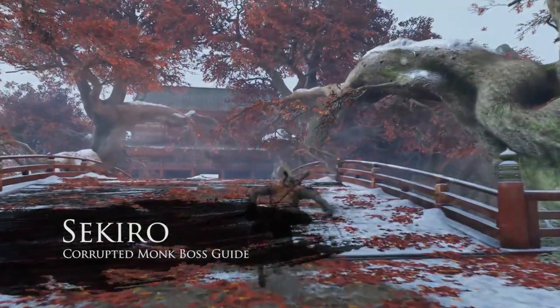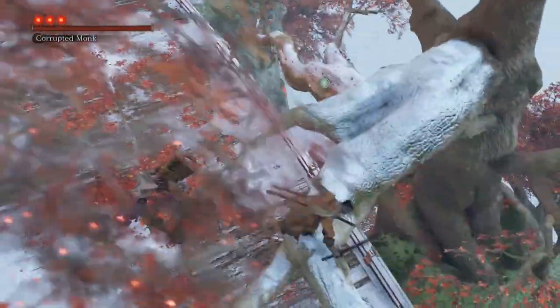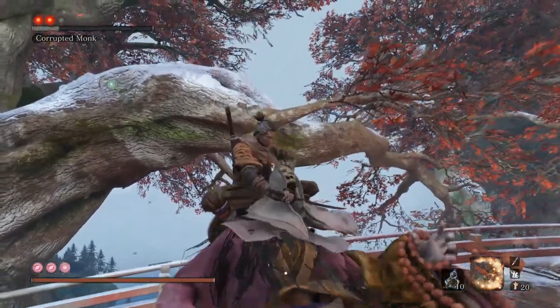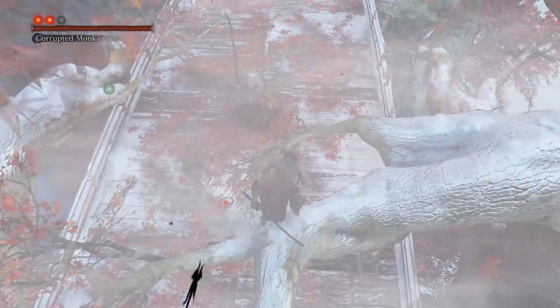As soon as you enter the boss arena, grapple to the nearest tree branch over the bridge and then twice more till you're right above the Corrupted Monk. Then lock on and jump in for a stealth deathblow. Immediately grapple back to the same tree branch, lock on again and jump in for a second stealth deathblow.